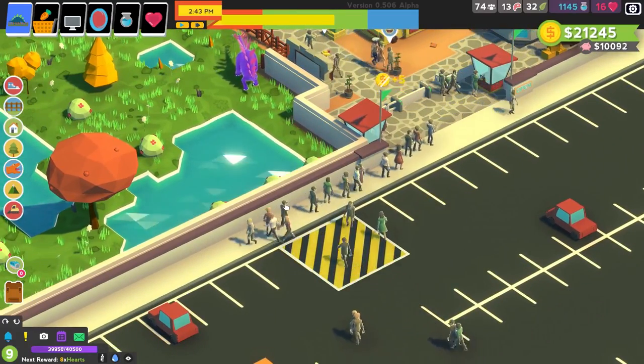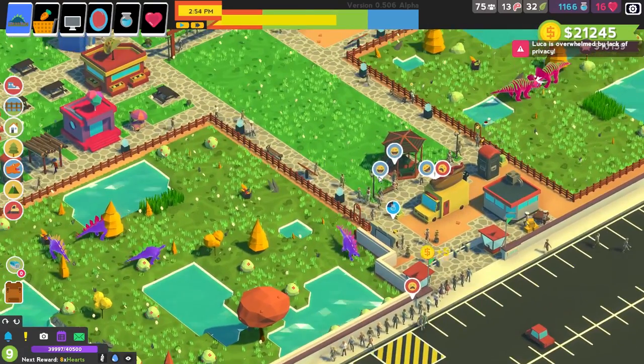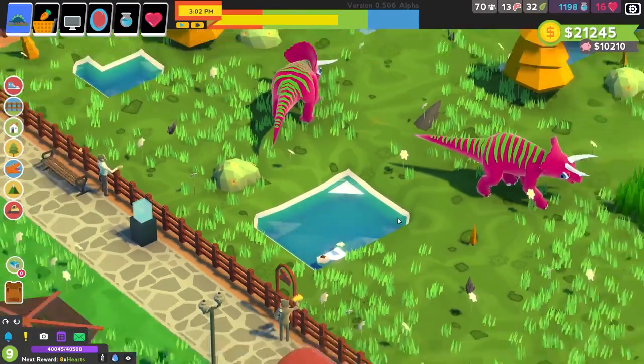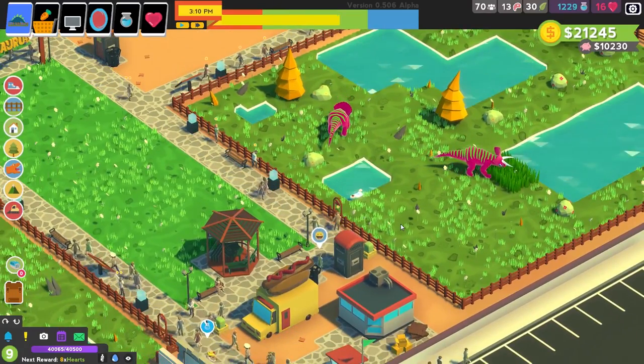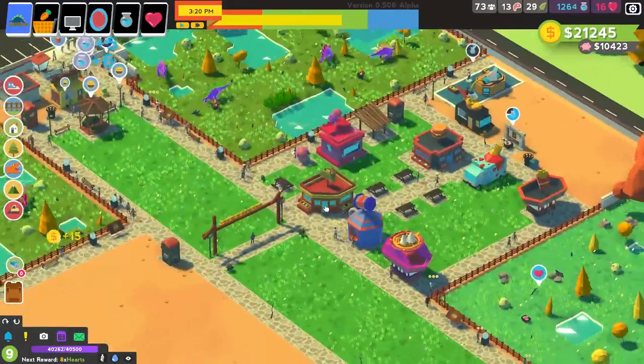The dino just shot poo out its butt into the water — that was epic looking. I didn't know you actually saw that animation; I thought it just appeared. Oh boy, alright, let's keep moving here.